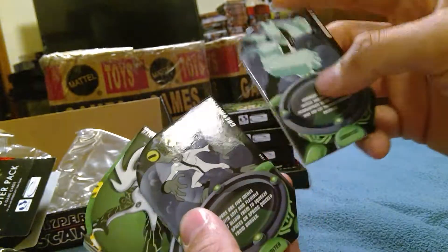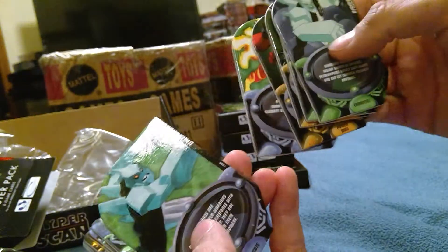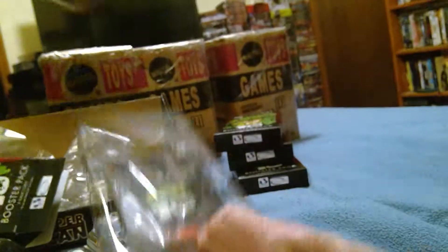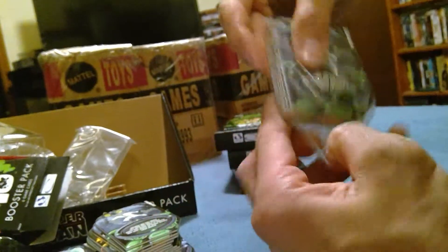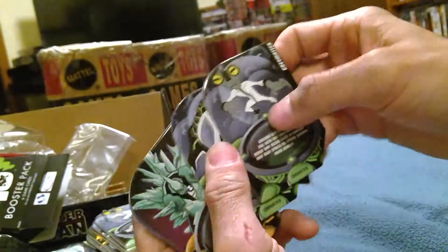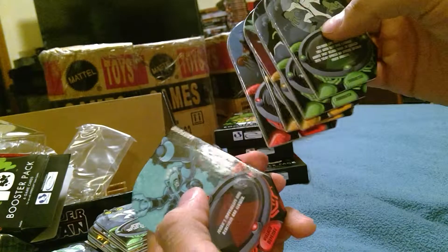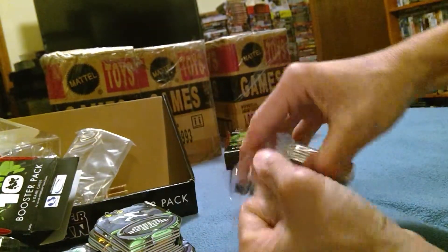Diamond Head, Gray Matter, Over Clock. Gray Matter, Upgrade, Prism Force, Flamethrower, Rust Belt, and Harpoon. That's about the third pack that had the exact same cards.